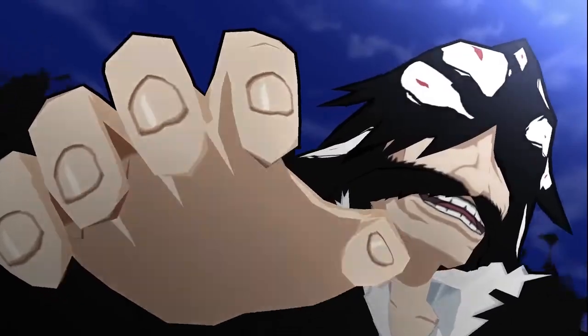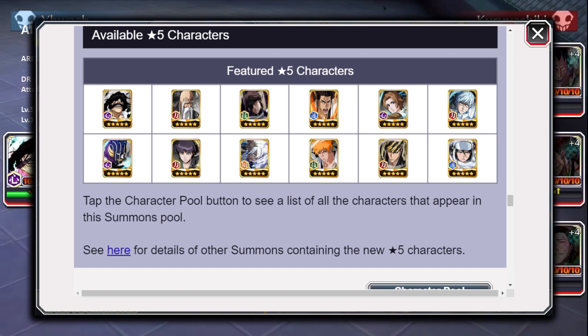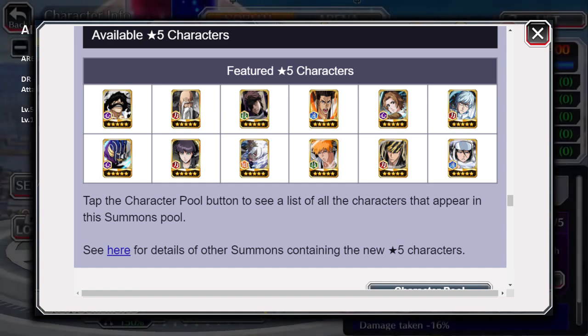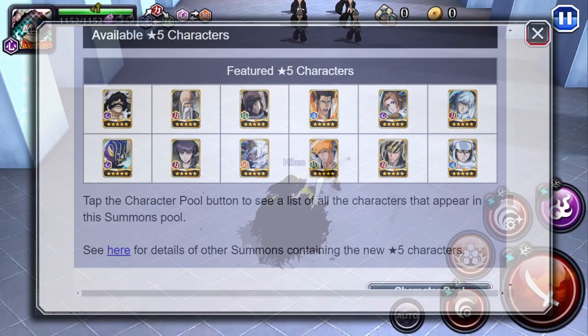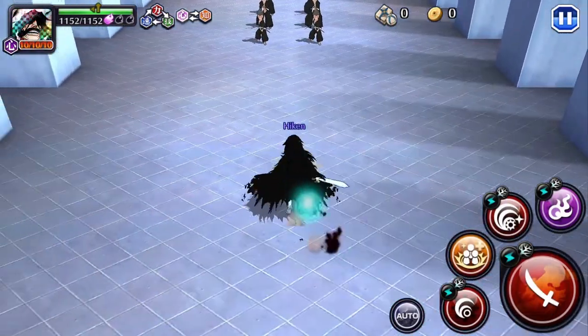That about wraps it up for these characters. Just a quick mention on the filler — the filler isn't great. Now, if you don't have these characters, the filler is fine. But all the filler in this banner is old, old, old Thousand Year Blood War characters. You're not really gonna use these characters — it's mostly just for collectability and spirit orbs if they are new to your account. Thanks for watching everyone. I'll see you in the next video or live stream. Bye-bye.